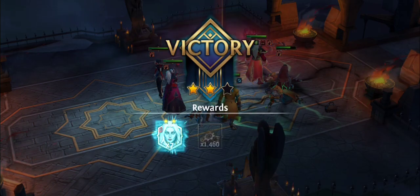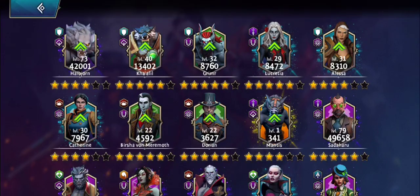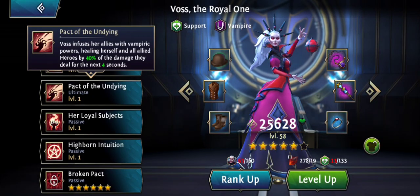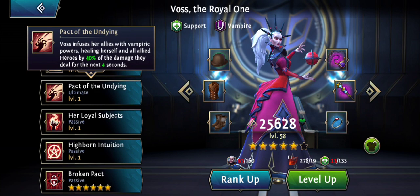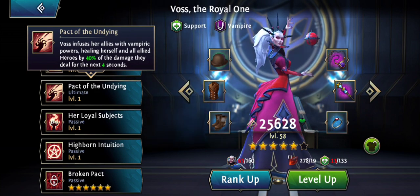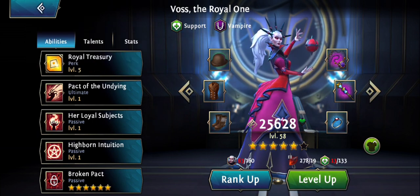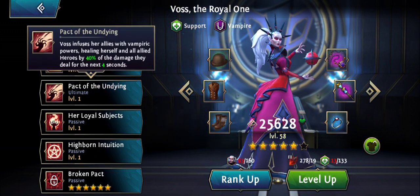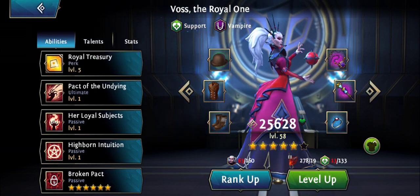Deva is actually the only one that's quite strong; the other ones are not that strong. I'm actually going to talk about Voss in another video, but you can see she's only level 58. You don't need more since it's this skill you want — giving everyone vampiric abilities for a few seconds. She could actually be level 1 and do just about the same effect. You want her a bit higher for survivability, but the skill won't get much stronger by leveling. It's only starring up that can actually improve things here.